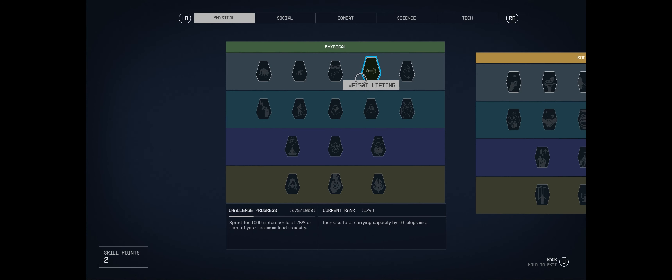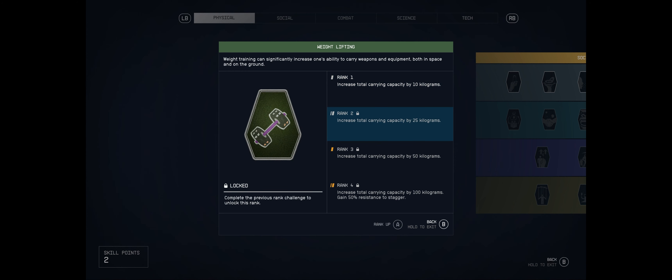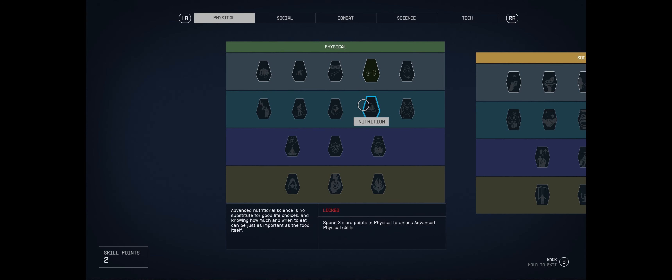Our background gives us three skills to start with, one of which was Weight Lifting, which I'm partway through the challenge on. To get to rank two I first need to sprint for a thousand meters while at 75% or more of my maximum carry capacity. That should unlock reasonably soon since I'm sprinting a fair amount and over-encumbered pretty much all the time.